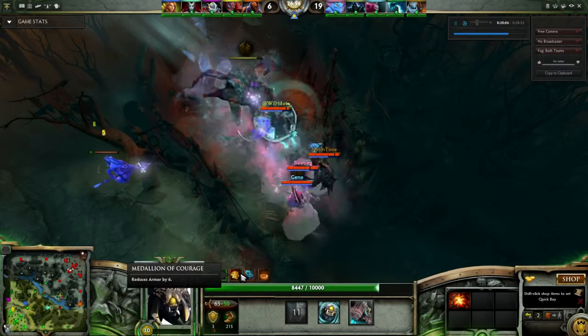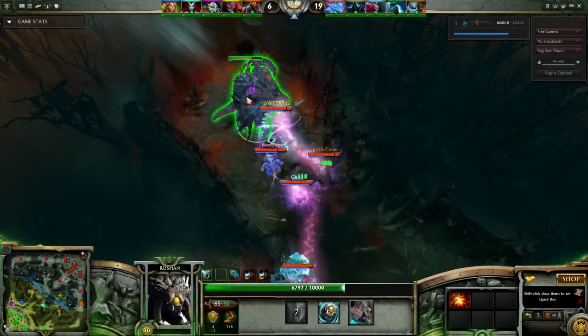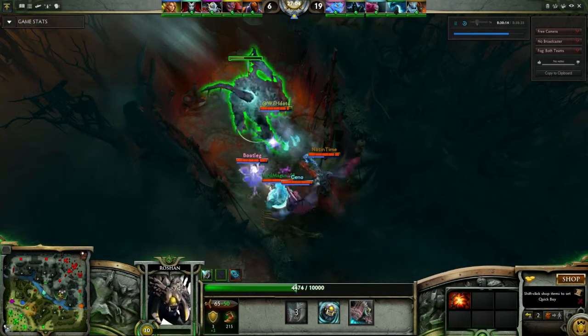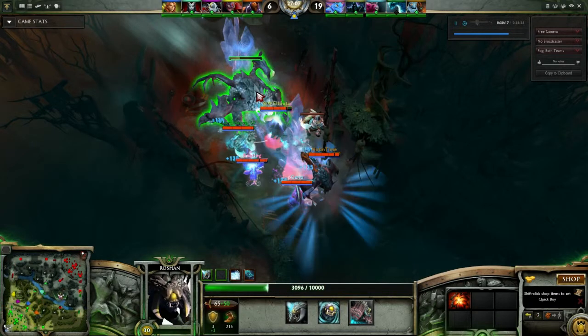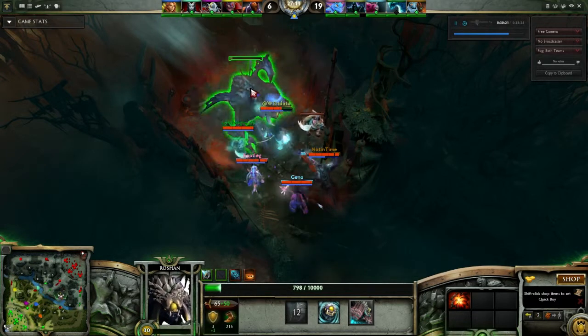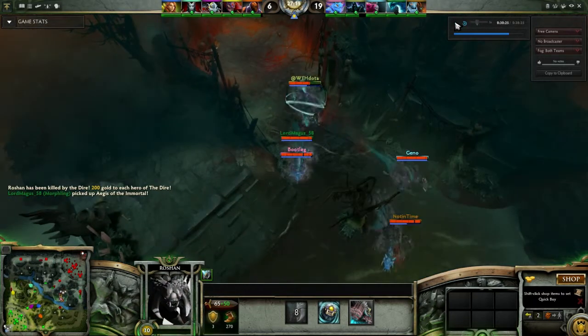As you can see, he gets affected by the Medallion of Courage, which means that his armor is lowered and you can definitely take him down a lot more quickly than you normally would if you didn't have it. So as you can see, we do a lot of damage — huge burst — and we smoke after that.